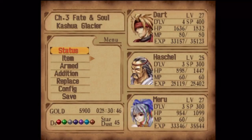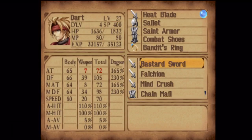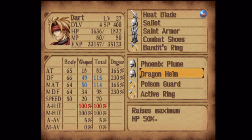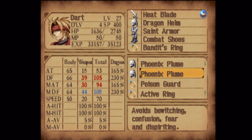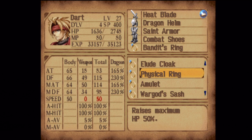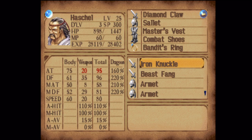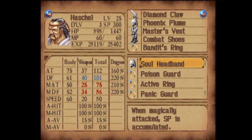Let's change things up here a little bit. With Dart, I want to give you the Dragon Helm, mostly for the magic attack boost — because we're going to need him for that. Give him an amulet, that should help. Keep him on the Heat Blade though, you might as well. Hashel, I want to give you a Phoenix Plume to help out with your magic defense. Everything else is the same.